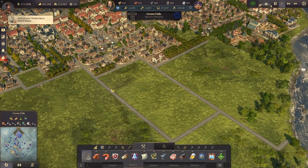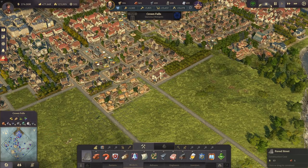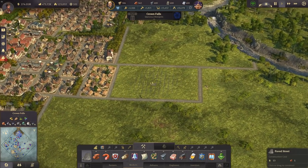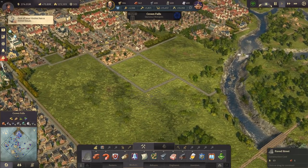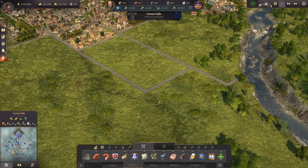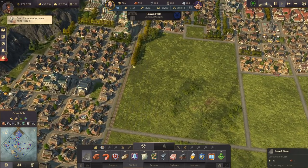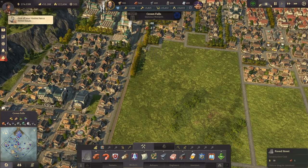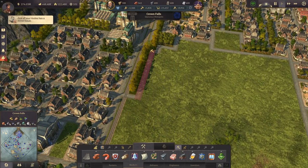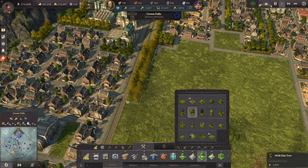Let's get rid of this and have two blocks of buildings here. Then we have the zoo and the zoo entrance, and in front of it a bigger park — I think that's a nice addition to the city. We have a railroad here, so we'll probably want to cut that off with some trees, perhaps even two rows of trees there.